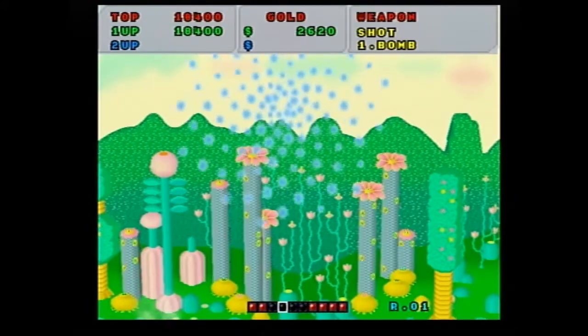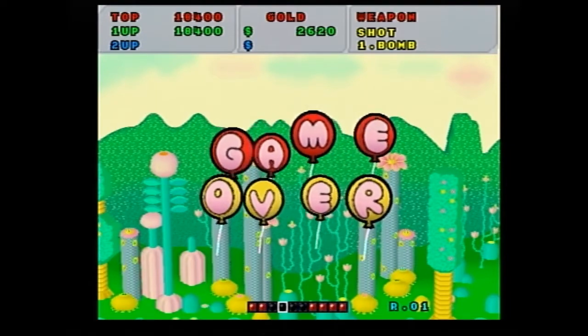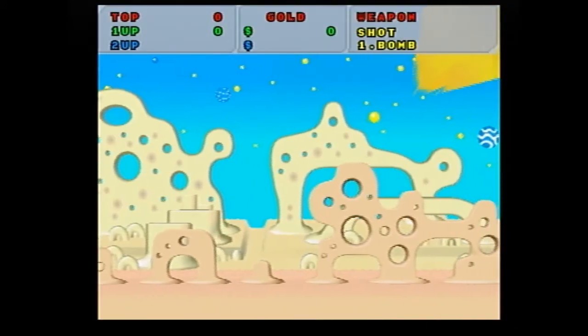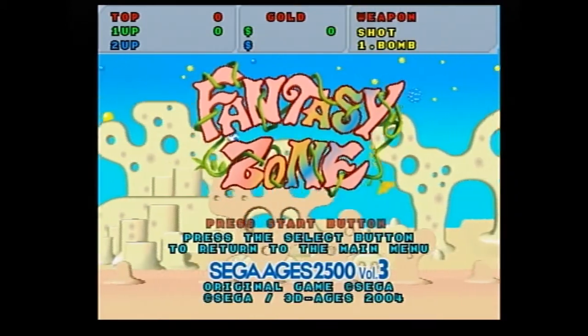We're gonna give you one more life and then go to the next game. Oh — well, you didn't have to do that kamikaze. That's fucking trippy, and then the game over comes in on balloons. He's so cute. Hey, number one! Fantasy Zone, yay! Whoa, hold on — slow your roll. Oh yeah dude, he's got like dragon ass. Dragon ass. I guess once you get to other levels the 3D gets more intense.